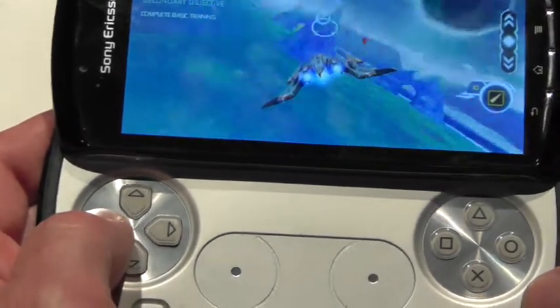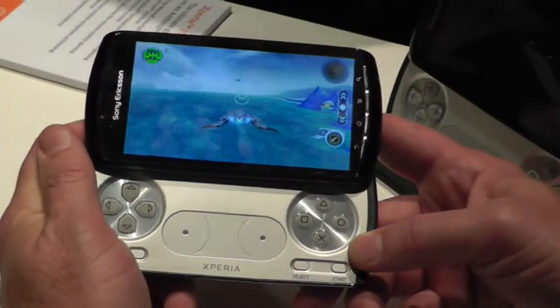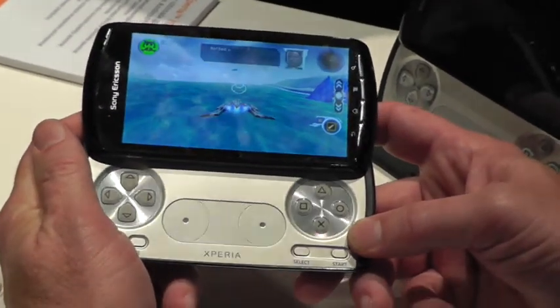I can climb, I can dive, move left or right. I can even use the shoulder buttons that are here and spin if I want to, to evade other spaceships that are trying to attack me.